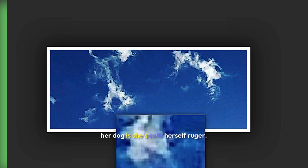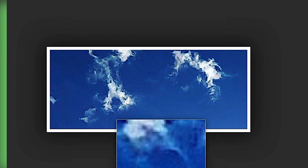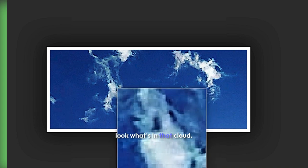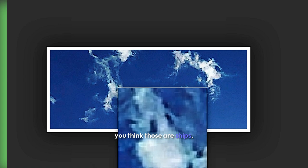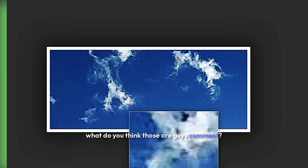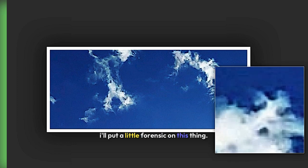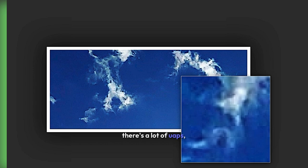A lot of the earlier pictures are from Nikki. Her dog is Ruger — she calls herself the mom of Ruger. Ruger is a boxer. Look what's in that cloud. You think those are ships? You think those are demons? What do you think those are, guys? Comment. Share this video. Thank you, Tainted Skies, for this one — right in time, I was making this video. I'll put a little forensic on this thing. There's a lot of UAPs, a lot of stuff going on in there.